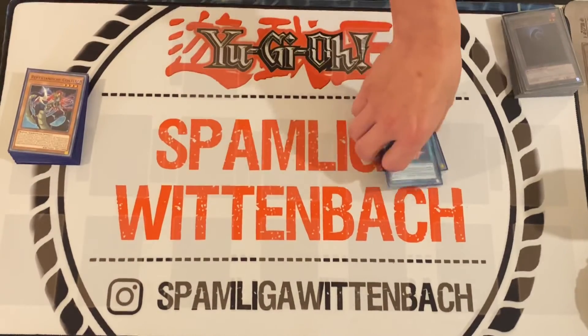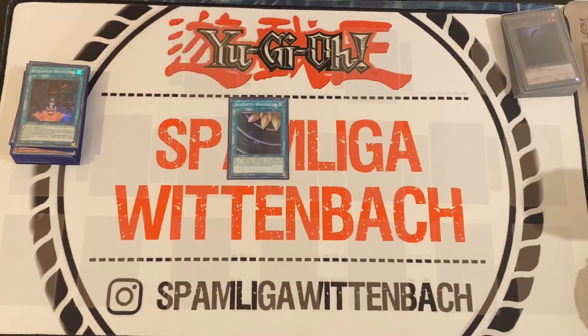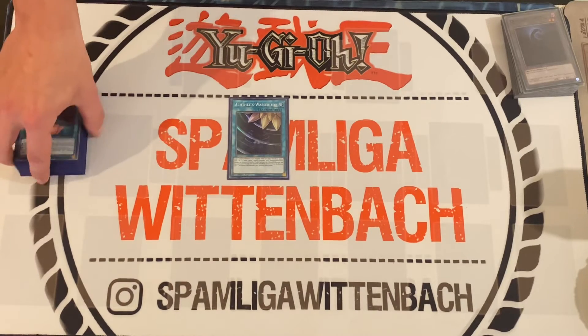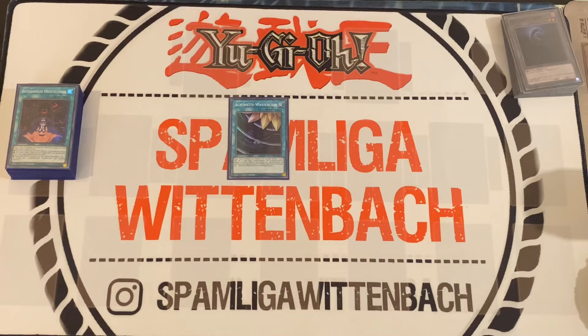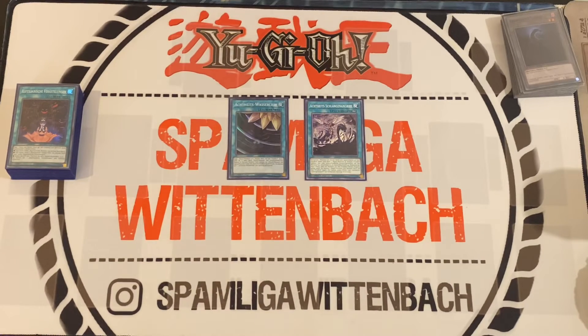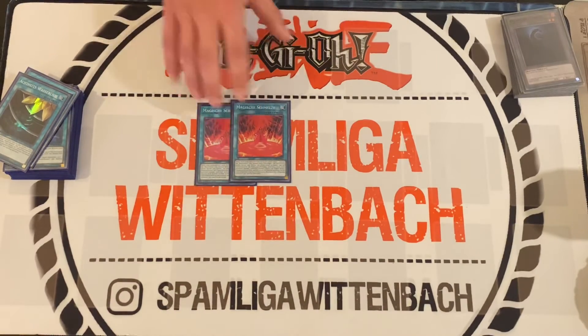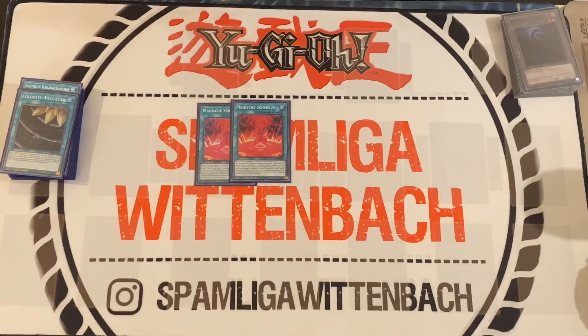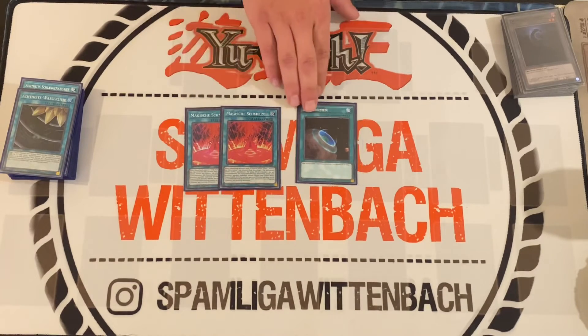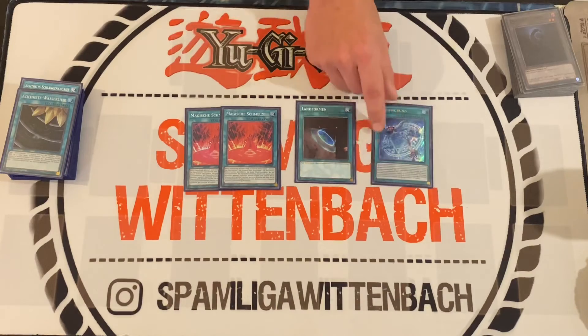Onto the Ojodiac spells: one is a search and another Foolish Burial — when you have five Reptile monsters with different names in your graveyard, you can reborn one of them. Another one is also a Reborn effect. Then also two Magical Meltdown and one Terraforming — you can play a third Magical Meltdown if you want, but I play one Terraforming and one location.